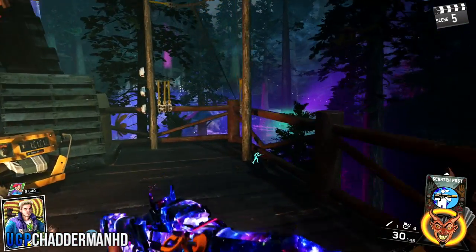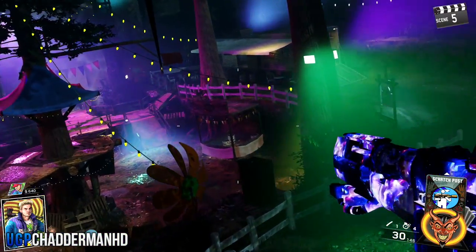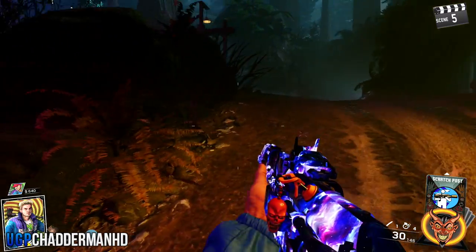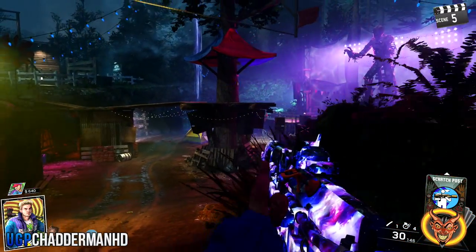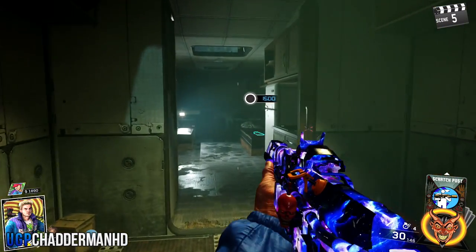Moving on to the upgraded VAD crossbow — you're going to be looking for a few animal statues. There are a lot of different spawning areas for these statues, between 8 and maybe up to 12 different areas.